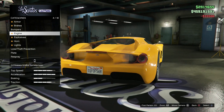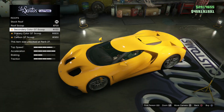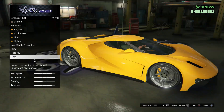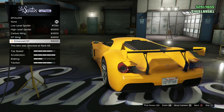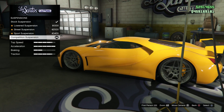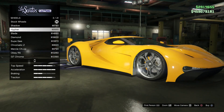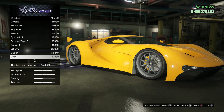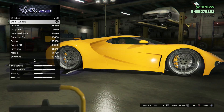First we're going to go into bumpers and choose the carbon front splitter for the front. For the roof there's a carbon GT scoop which is an excellent match for the real life car. Another excellent match is the enhanced GT wing under the spoiler. Under the wheels I've gone for the S racer listed under sport, with black wheel colour, and for the tyre design I've gone for some custom tyres.